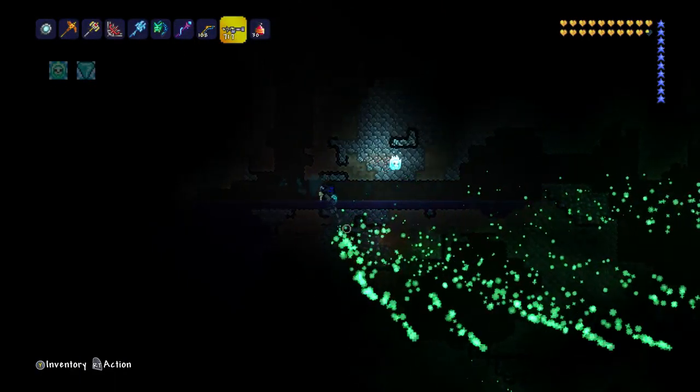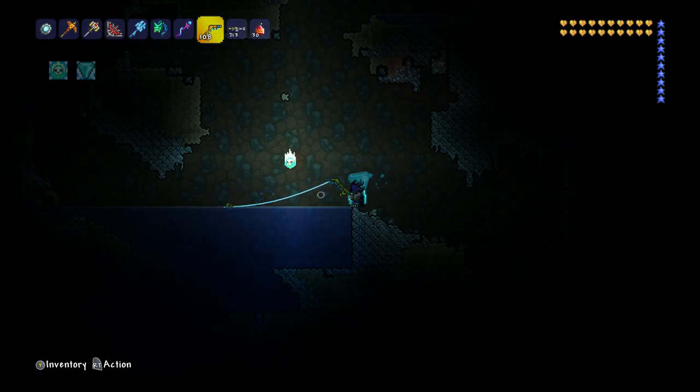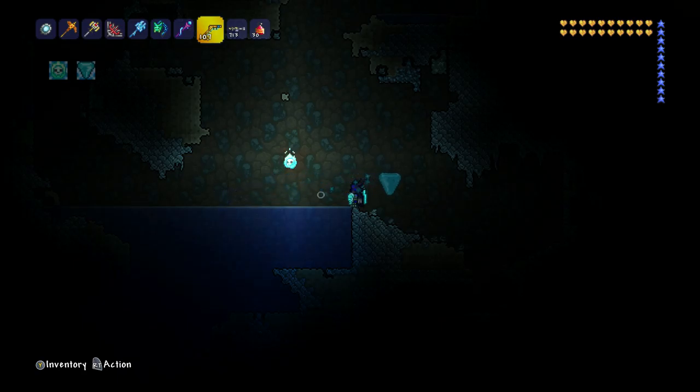That is not good at all. We'll just use the Clentaminator there - boom. That should clear it now and it should just be a normal underground biome. I'm hoping it is. Let's go fishing and see if we can get this batfish. The batfish is quite common in these areas.